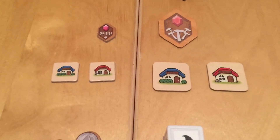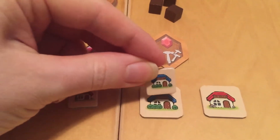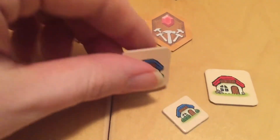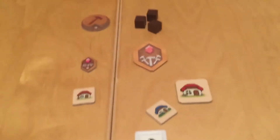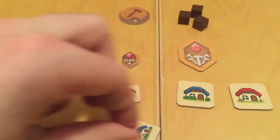Next we have the structure tokens. We have an original blue structure token here and if you lay that on top, you can see it's a pretty significant difference. These are as big as pretty much everything for the original game — there isn't a component that's as big as the new structure token, so they're much easier to place now. Just the whole game state is much more readable at a glance.